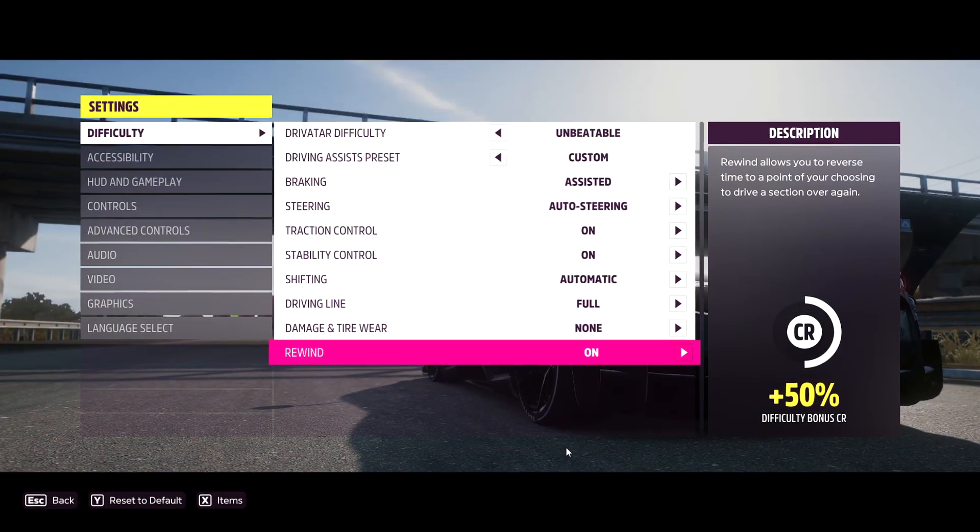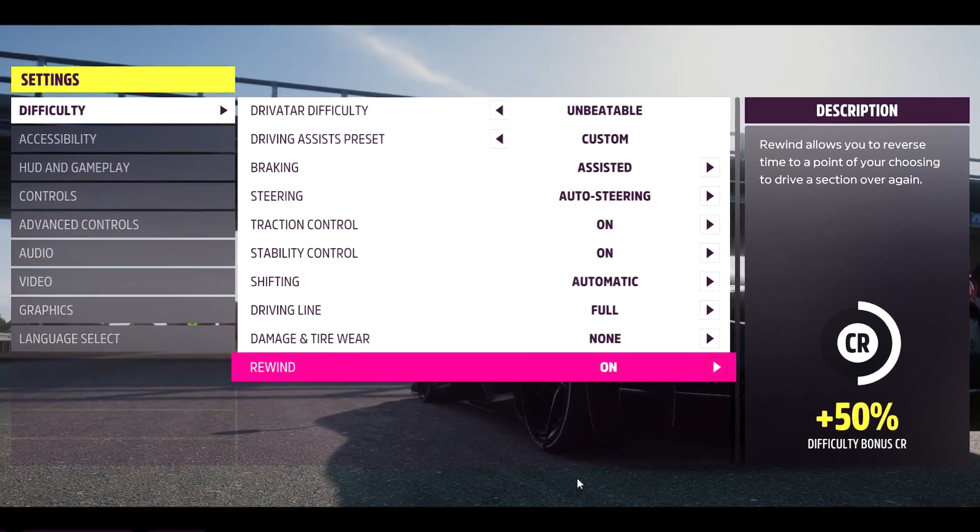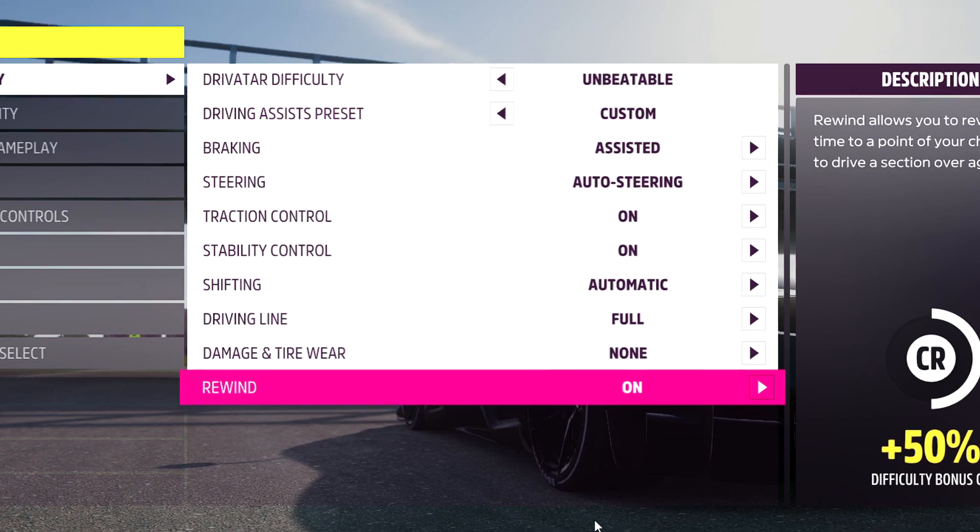This is going to show you an AFK race. You're going to want to start the event, then go into difficulty and settings and copy the settings I have on screen now.